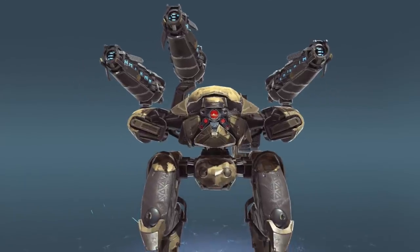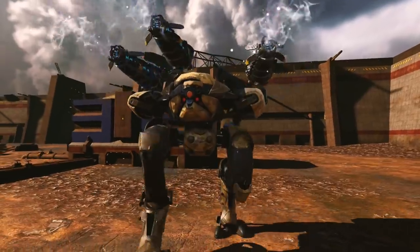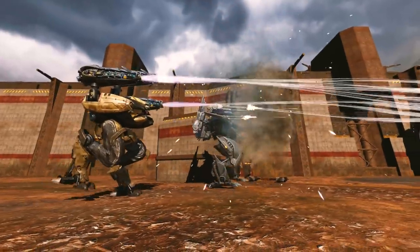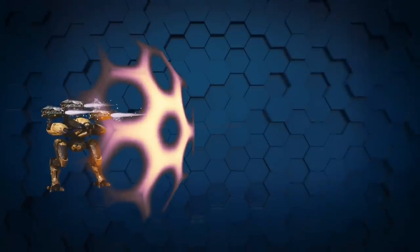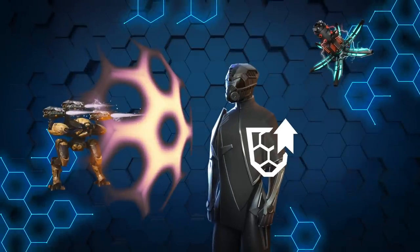For our third and final showcase, we went with a multipurpose build — three hells for medium range. Here it is your Aegis shield that plays the key role. The shield is powerful enough to let you engage in prolonged shootouts. Enhance it with fortifiers and get the energy shield expert for more survivability.